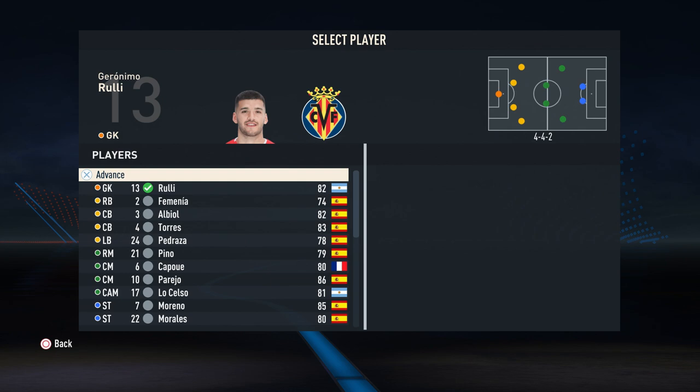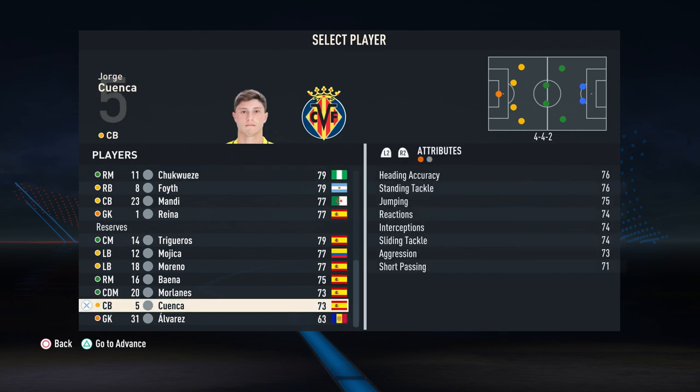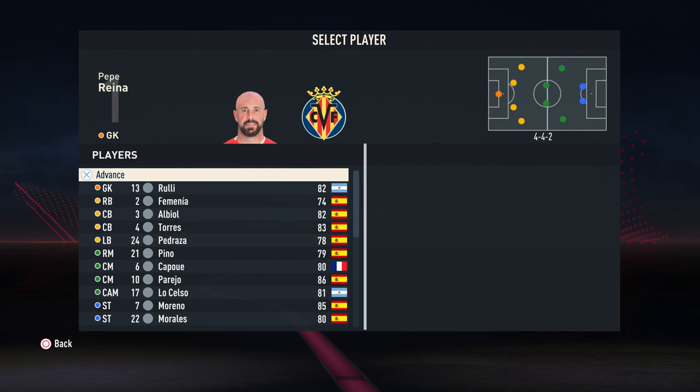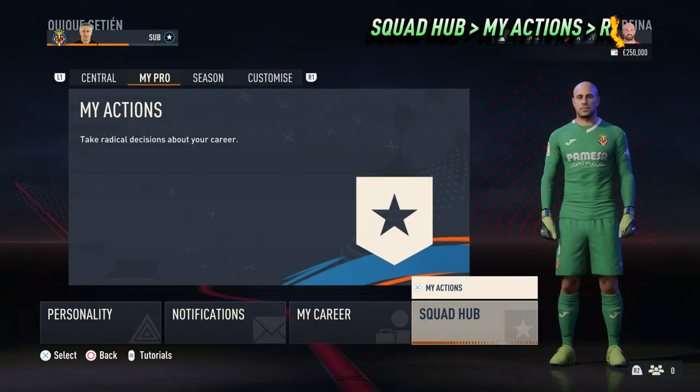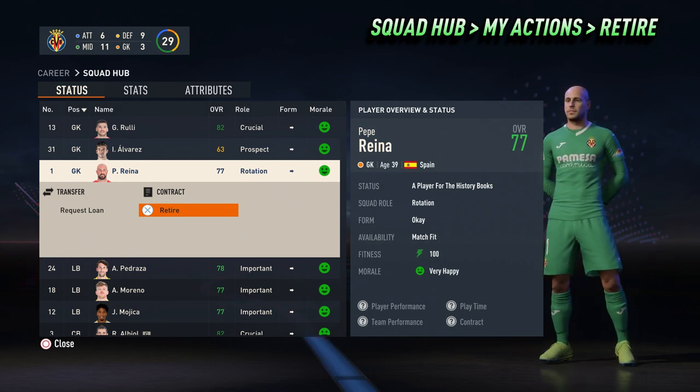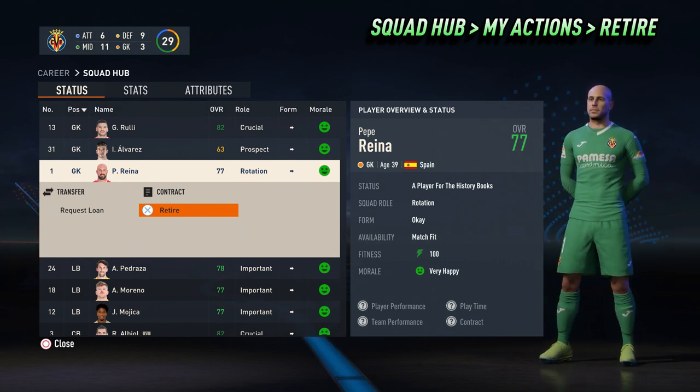For this first example we are going to use the former Liverpool goalkeeper who now plays at Villarreal, Pepe Reina. Once you have started your player career you will need to go to MyPro, SquadHub and then MyActions.